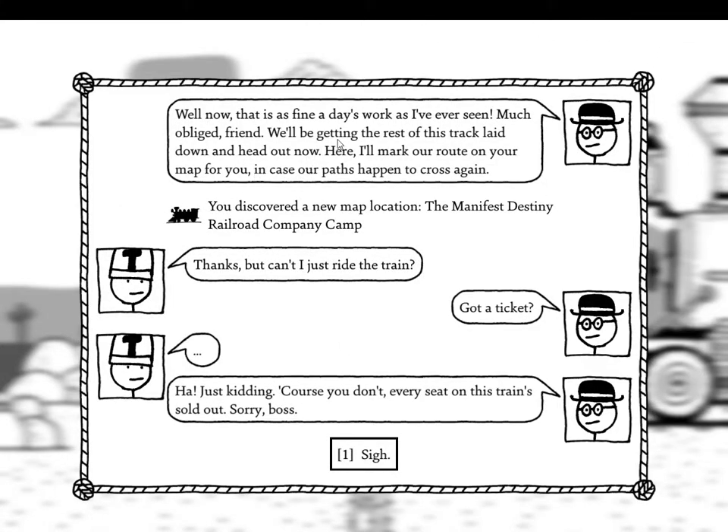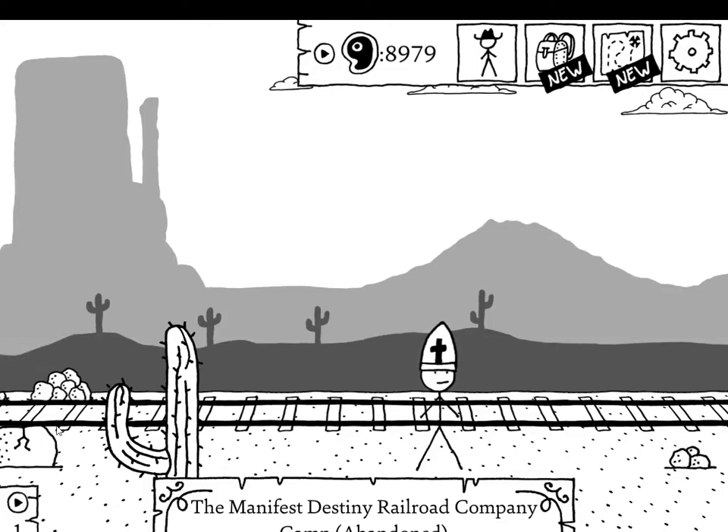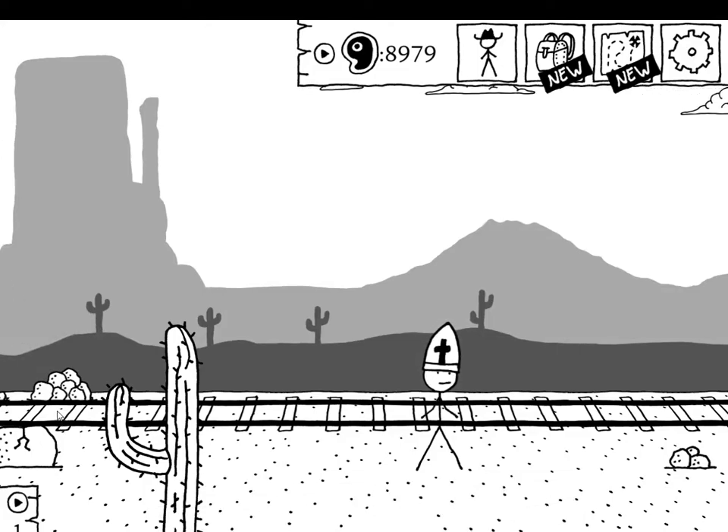'Well now, that is as fine a day's work as I've ever seen. Much obliged, friend. Be getting the rest of this track laid down and heading out. Here — I'll mark our route on your map in case our paths cross again.' 'Thanks, but can't I just ride the train? Got a ticket?' 'Ah, just kidding — of course you don't. Every seat on this train sold out, sorry boss.' You rat! Well, so much for being a good Samaritan.